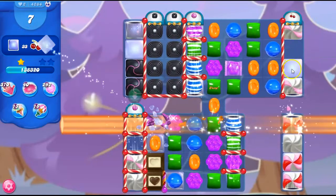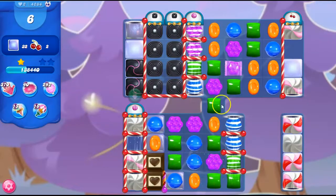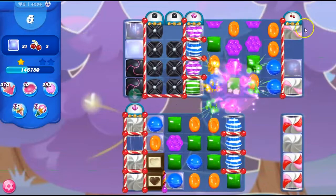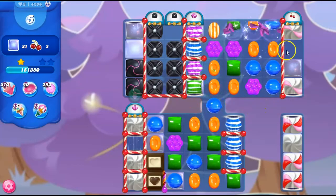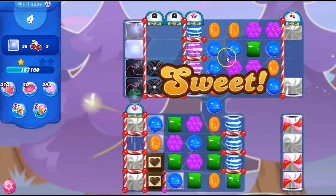I can take out that jelly, but I want to get the frosting gone. Now that doesn't help as much. So I'm going to float down here, and this is falling over to here. So we can use these stripes this way. That spot is clean — we don't have to worry about that anymore. But look at this — I'm going to set off all of those stripes.